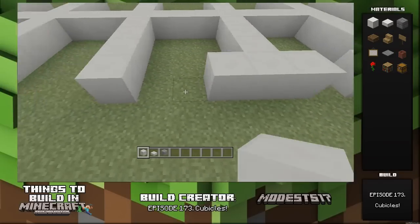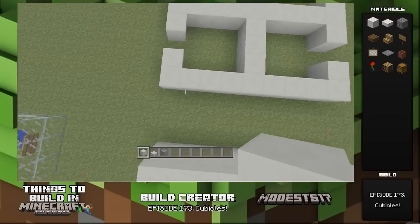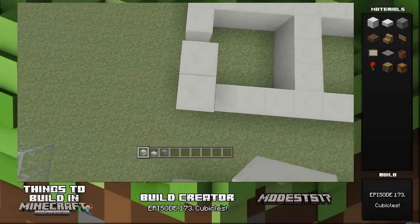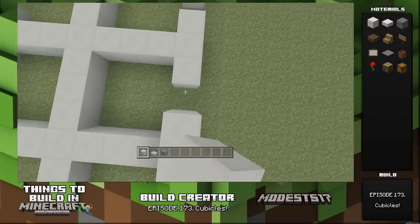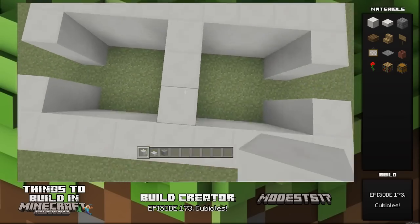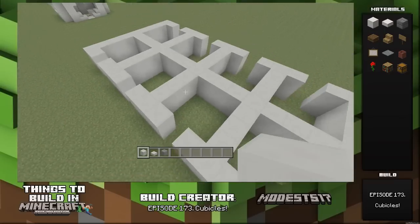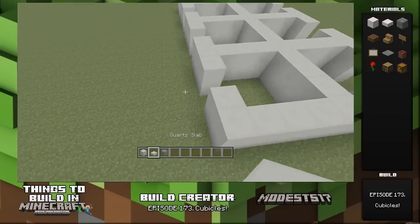Once that's all done, right between them you're gonna make a doorway — just a one-block opening — and that looks good so far. Now you're gonna want to bring it all up by one. Fast forward here — just bring it all up by one — and then you're just gonna go over the top of it with slabs.